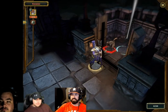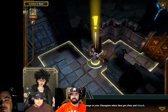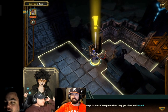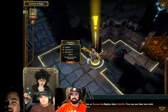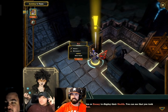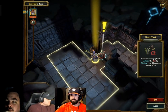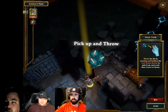Now it's the enemy's turn. Enemies damage your champion when they get close and attack. Hover over a champion or enemy to display their health — you can see that you took one damage from that rat.